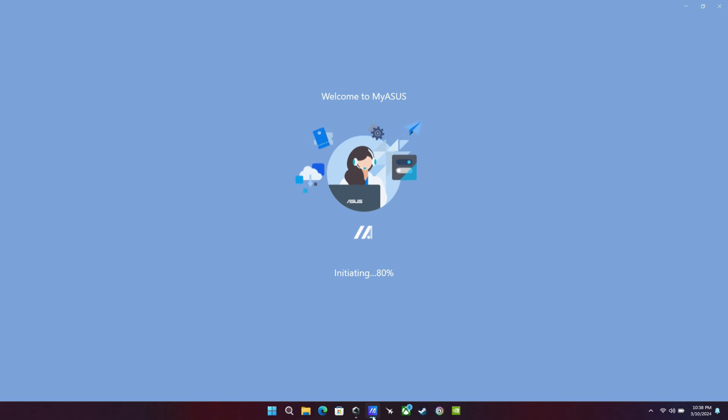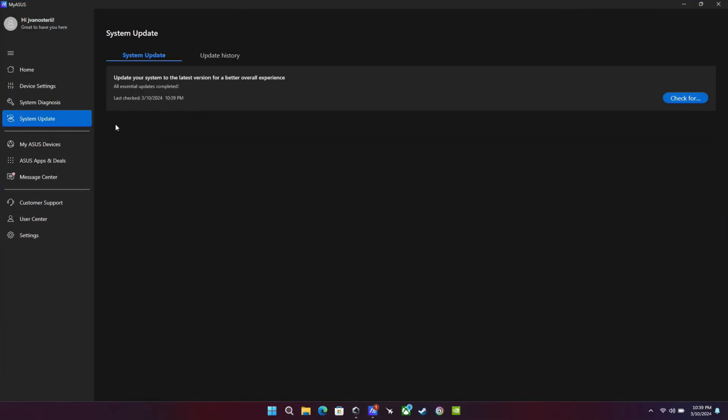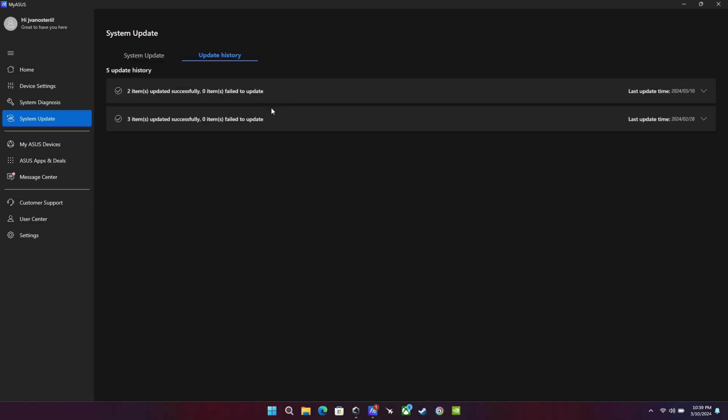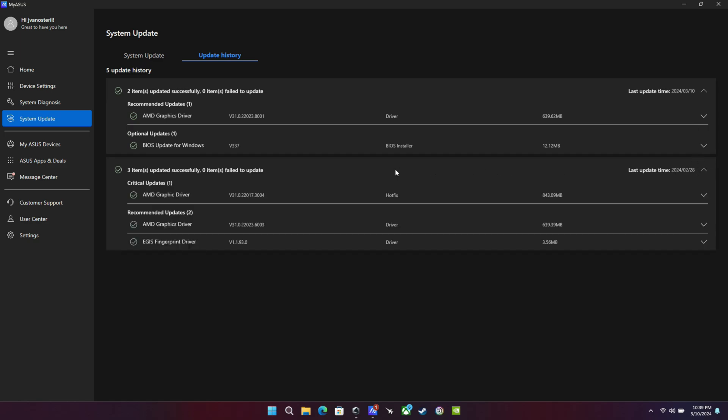If you haven't updated already, you can go into MyASUS on your desktop, go over to System Update, and scan for updates — they should show up. Mine's blank because I've already done them, so I'll go to Update History. I'm now on graphics driver 8.001 and BIOS version 3.37, previously on 3.36 with GPU driver ending in 6.003.